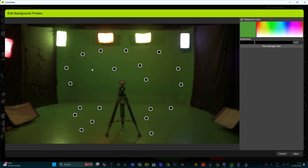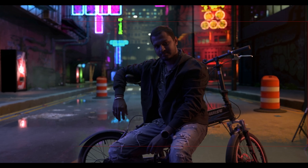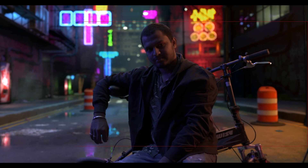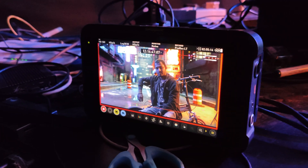What truly amazes me is how CyberGaffer handles the green screen lighting itself. It adjusts the chroma or lighting brightness depending on the virtual environment, shaping the green spill and reducing floor bounces. It's like the tool knows exactly what the VFX compositor wants before we even shoot.